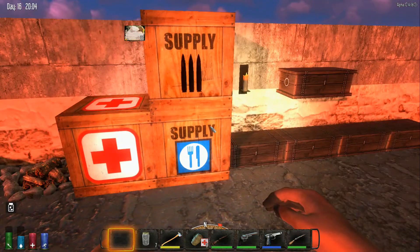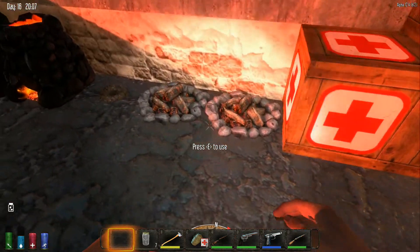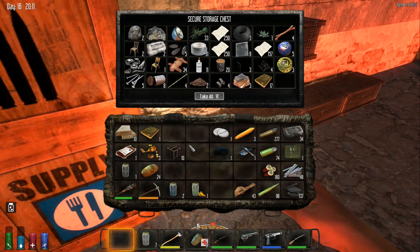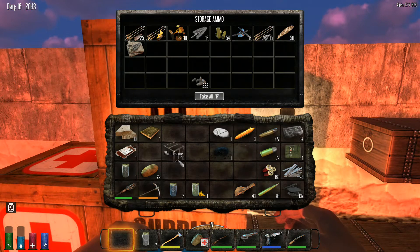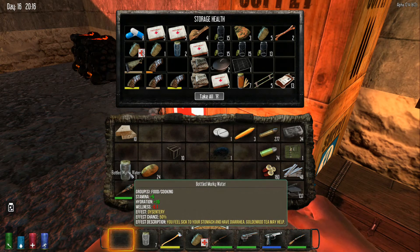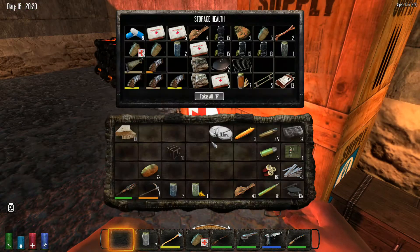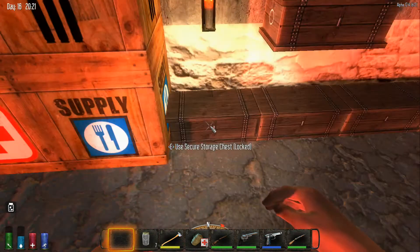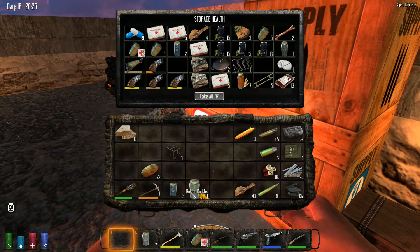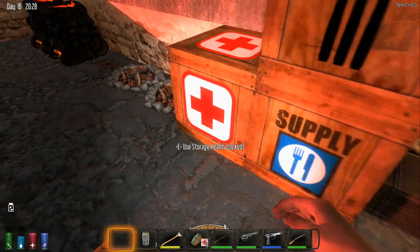We don't need all these jars in here - it's just going to take up space. We only got two jars of water? Oh, we've got 15 in here and 15 more there - we're doing okay with that. I was going to do some cooking, so what can we cook here? We need the potatoes and corn. Let's get rid of some of this inventory stuff and put it where it seems most appropriate - weapons stuff, healing stuff, murky water.